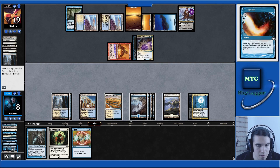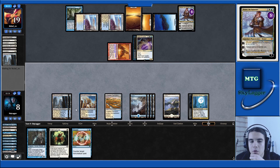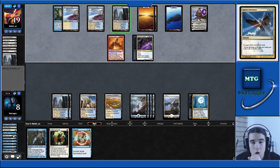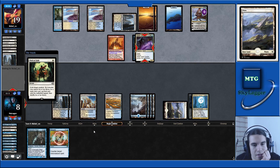No Wrath effects — that's unfortunate. Let's pass the turn. The plan here is to Path to Exile the Spellqueller and cast Sphinx's Revelation, hoping to draw into a Supreme Verdict or Settle the Wreckage. So let's Path before combat, just in case we have to Snapcaster, cast Cryptic Command, and tap the team.